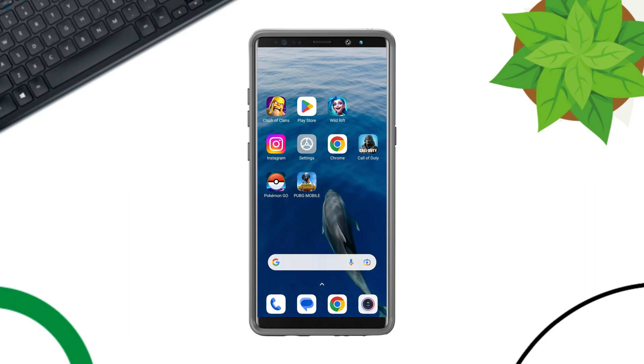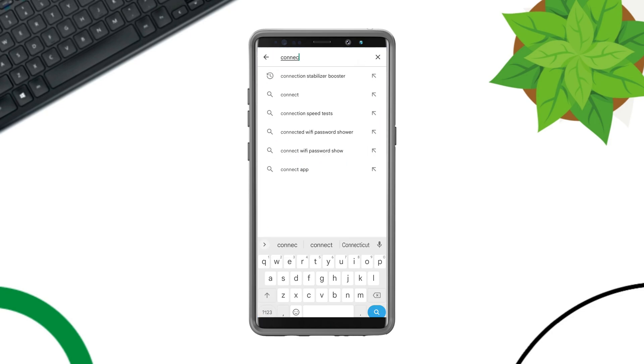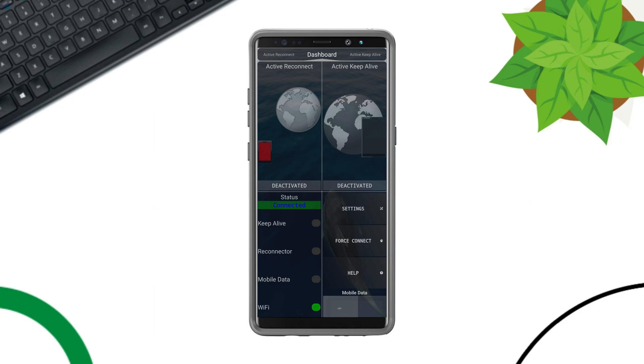Solution 1: Set a low ping for the League of Legends mobile app. Open the Google Play Store and type 'Connection Stabilizer Booster.' Tap Install, then tap Open. Keep in mind, this app is not a VPN. Tap Setting from the Device section.